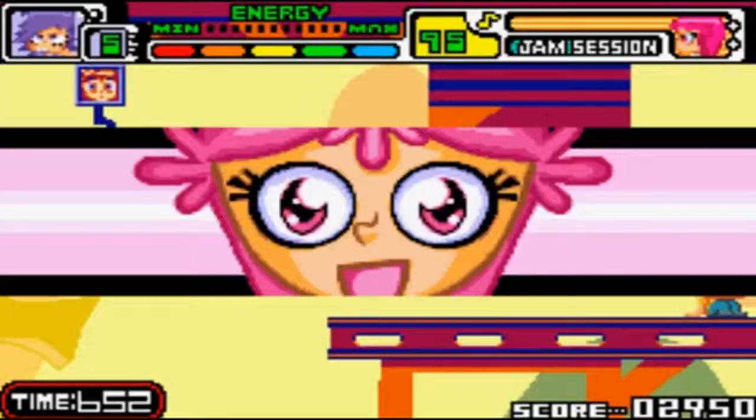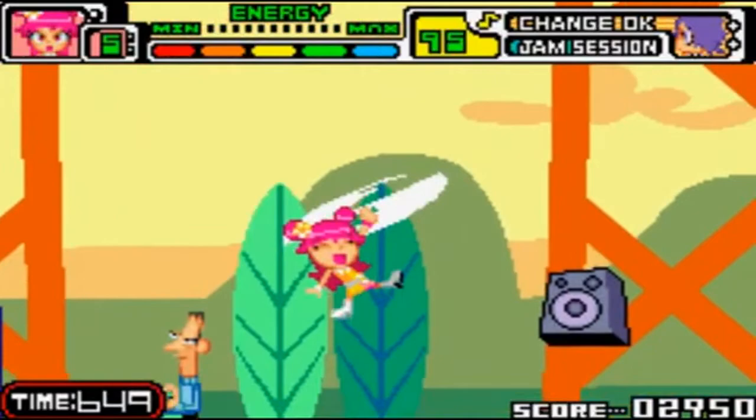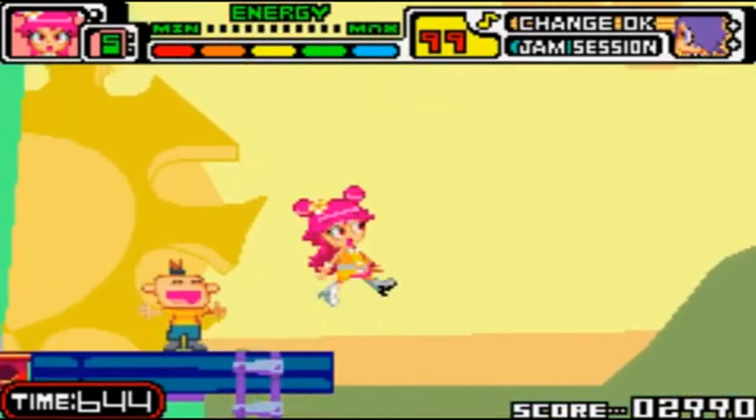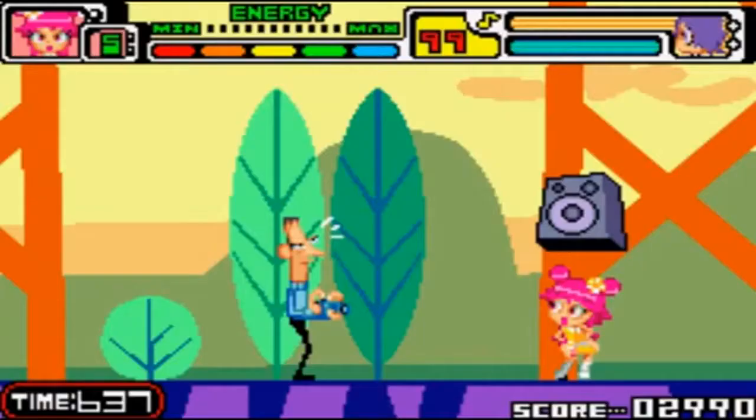I'm going to need Ami because I need to float down. I noticed a bomb was put underneath me. I do not want to touch that. Let's see — one, two, three, four. Yeah, there's all of them. Yep, 99! When the number turns red, that means you got them all. There are only 99. Puffy Jam Session! Woohoo! Awesome!